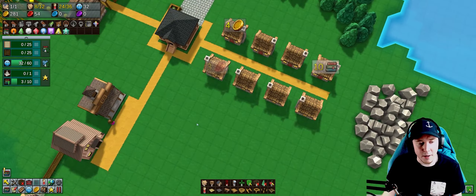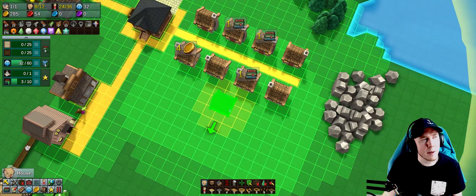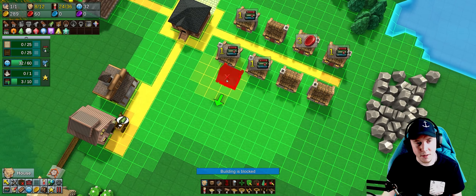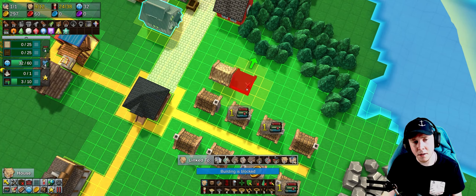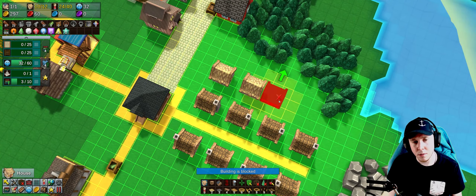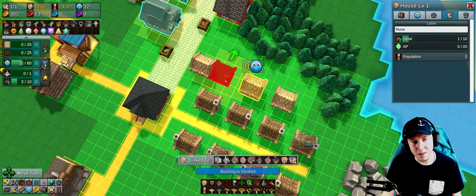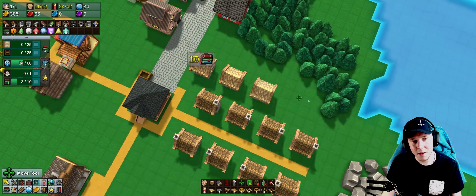Population level increased! I can build some more houses. I'm at 24 out of 36 workers, so it's probably a good idea to get more workers. I'll stagger the houses a little bit here.